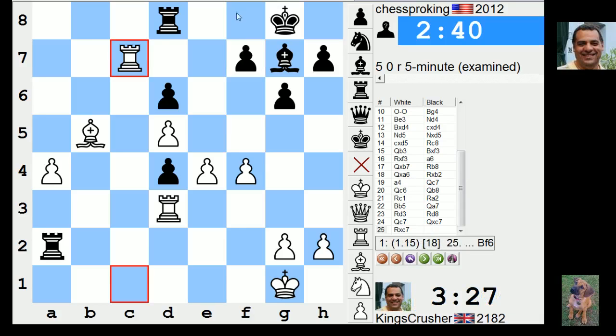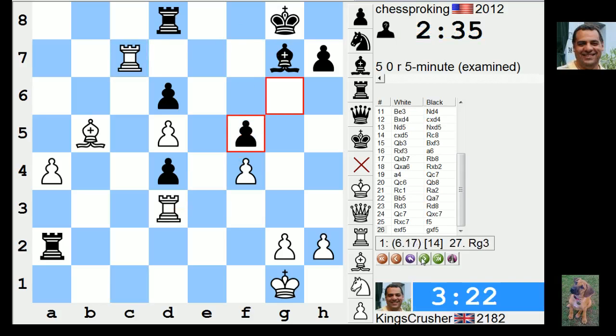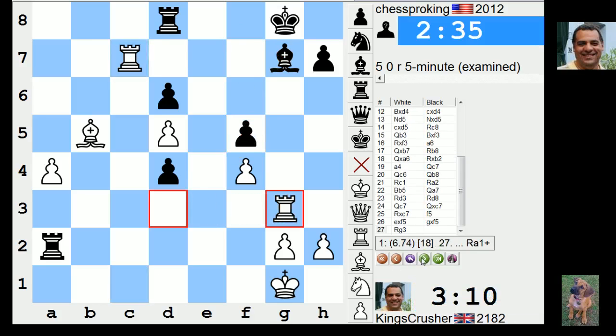F5 — unleashed, disaster for the rooks. Rook g3 — total. Comments or questions on YouTube, thanks so much.